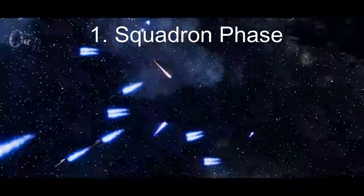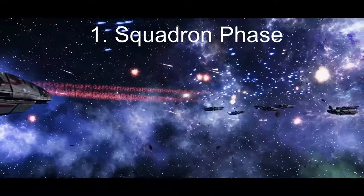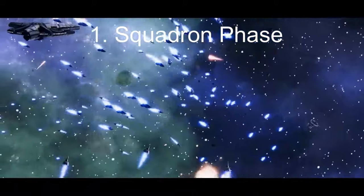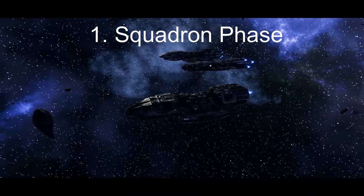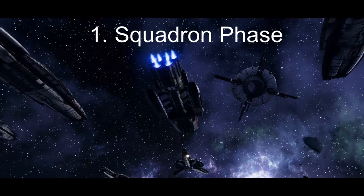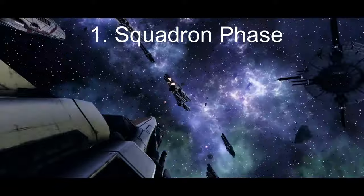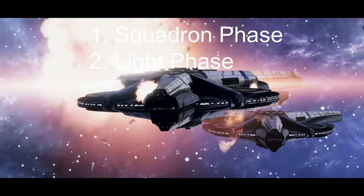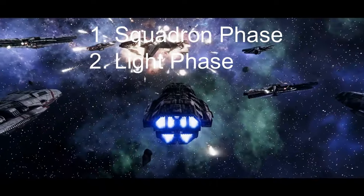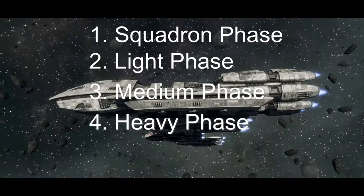First is the Squadron phase. Players take turns activating their squadrons one at a time. You can activate any squadron model that hasn't already activated, but you can't touch any of your other ships. If one player doesn't have any squadrons, the other player will get to move all of theirs one after the other. Next is the lightship phase — players activate any lightships they have, but nothing else: no squadrons, no medium, no heavy. Then the medium phase, then the heavy phase, each following the same restrictions.